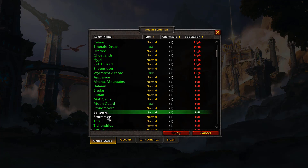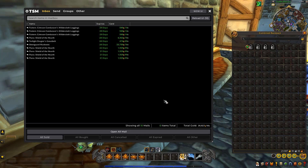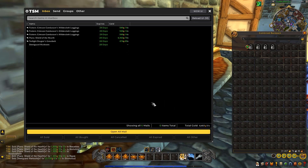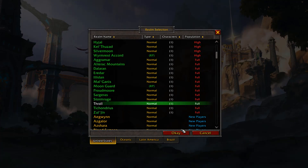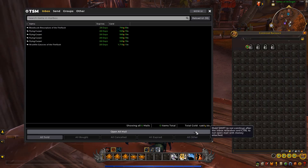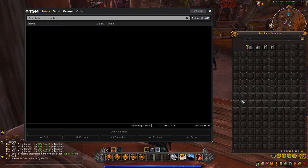Next up is Stormrage, which went pretty well with 39.9k in sales. The big item here was the Sleet Guard War Boots for 23k. Collecting that gold brings liquid gold on Stormrage to 63k. Then Thrall had 4.6k in sales — not too much — bringing us to 31k in liquid gold.